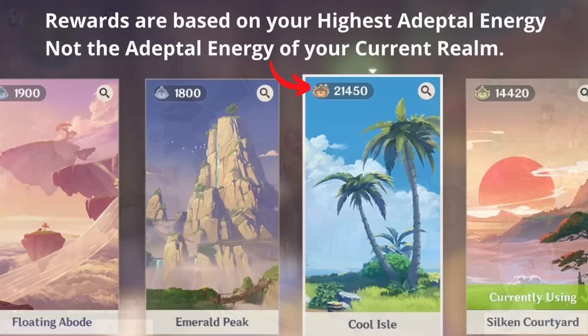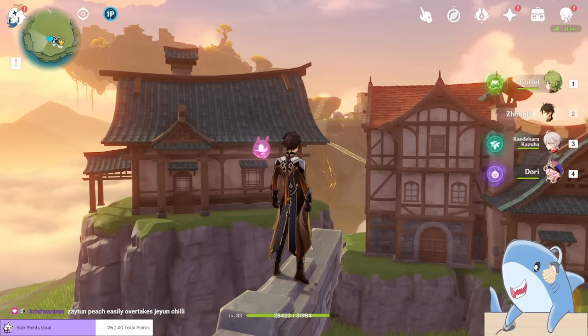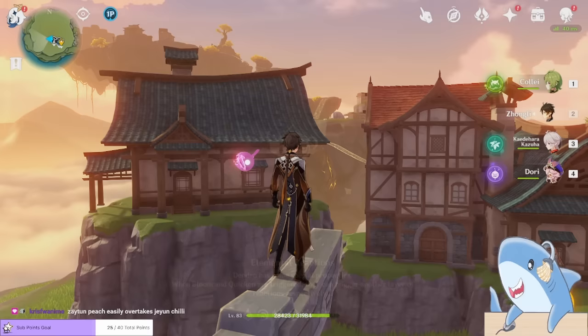All the realms are separate, but they all share the highest amount of Adeptal Energy to get you the best resources. It's completely fine — and in fact encouraged — to have one realm that's just a bunch of random things in it so that you can have the most Adeptal Energy possible. Once you've chosen the realm you're okay with being your random furnishing storage closet, it's time to go inside.